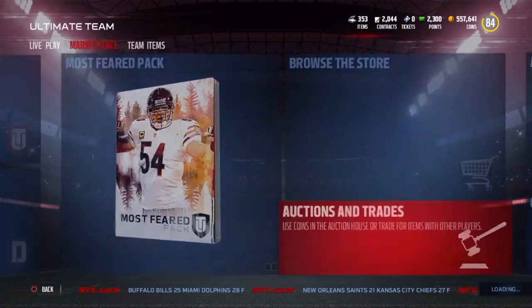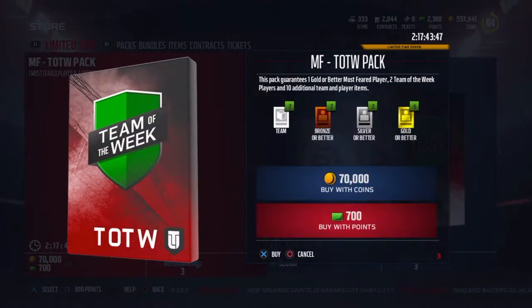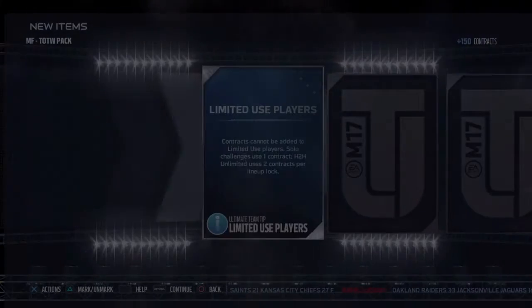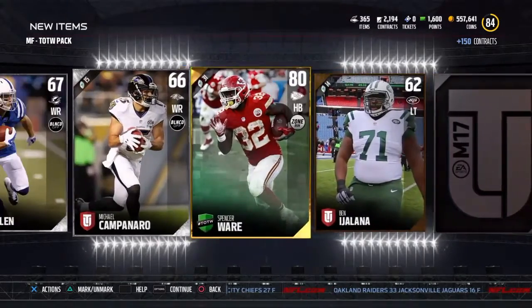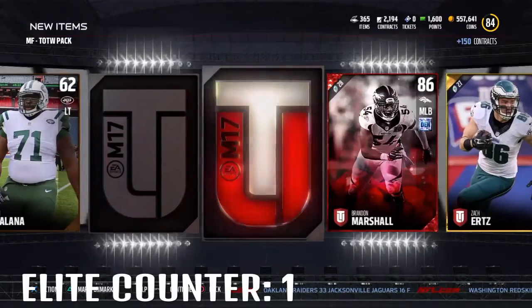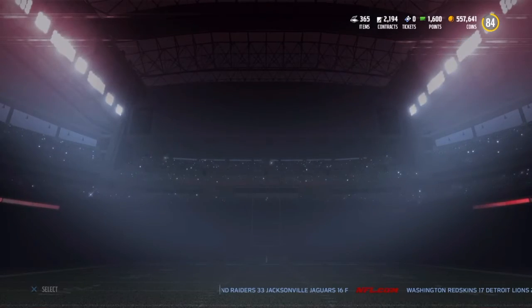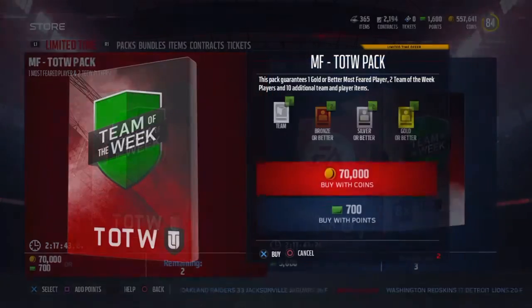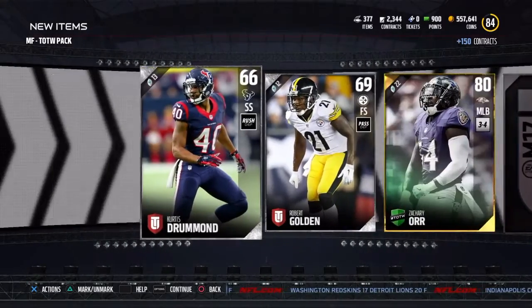Right now we're going to open these Most Feared Team of the Week packs. Here's the first pack — let's see what we can get. Starting off with a Mutt Tip. Nothing really — a couple of Subas, a Spencer Ware. Going to hit it from the back side right here. A Cordell Patterson, a Joey Bosa, and a Brandon Marshall. So our first Elite of the day. I wish it was a 90 Brandon Marshall, but it's an 86 Brandon Marshall. Not too bad of a pull right there.